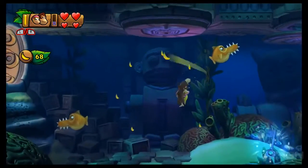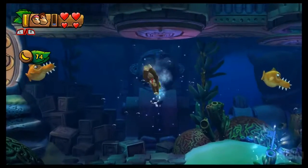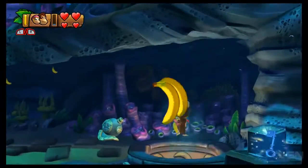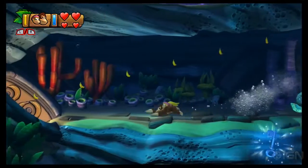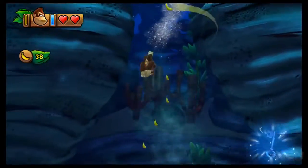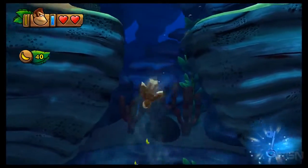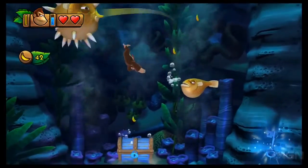Swim to the left and collect all these bananas — that's the way you want to go. Not to the opening to the left, but up here. Head left; nothing much in here, just collect the bananas and down we go. You're going to want to collect all the bananas down here, because you'll earn a puzzle piece, and that's what we're here for.